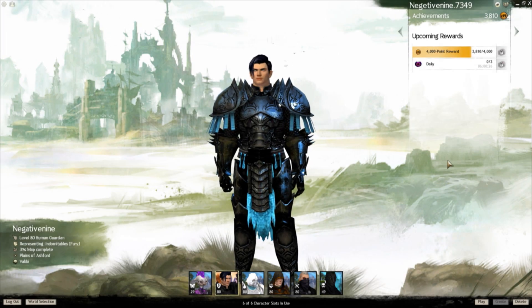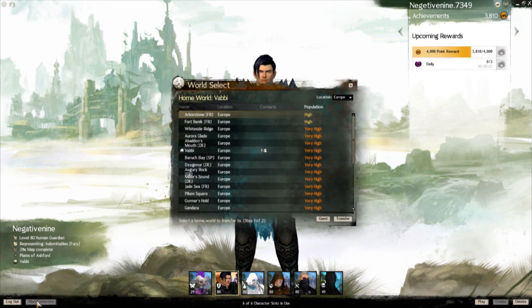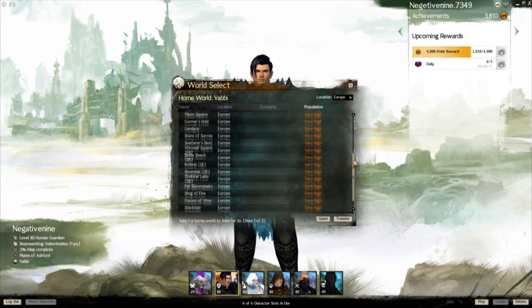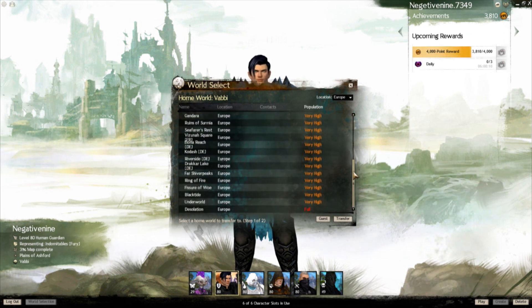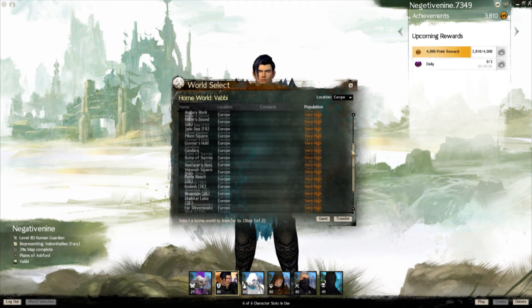Number 5 is choosing your server. When picking a server in most MMOs, there's a lot of things to keep in mind. You have to be very careful to make sure it's the same one that maybe all your friends play on, or you need to make sure that it's not a ghost land, that there's some players around, it's not just completely deserted. And for the most part, you don't have to worry about all that with Guild Wars 2.